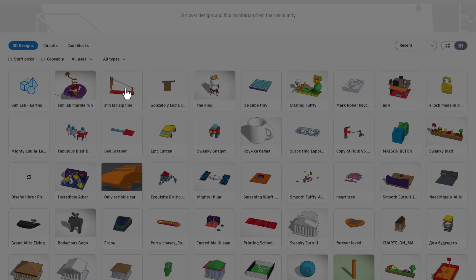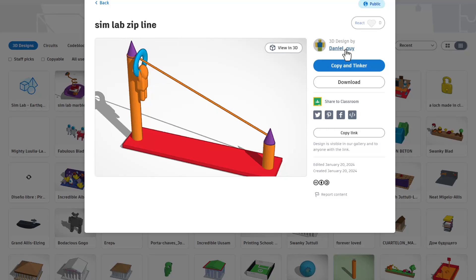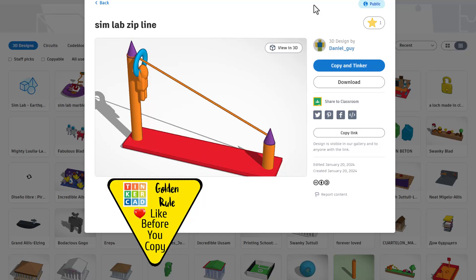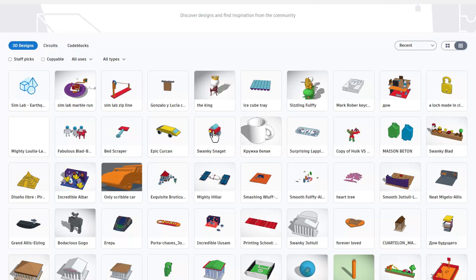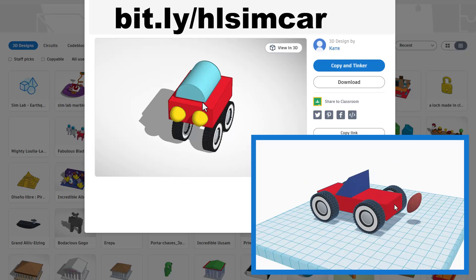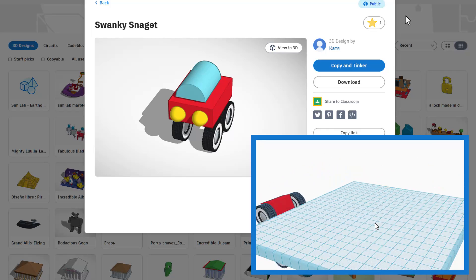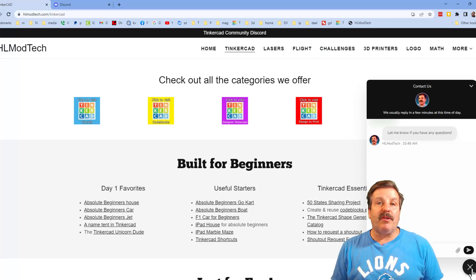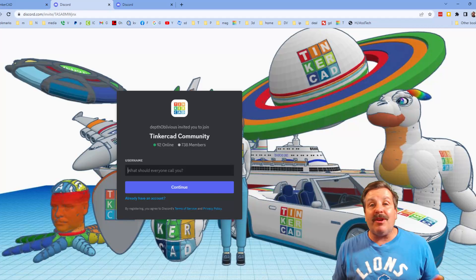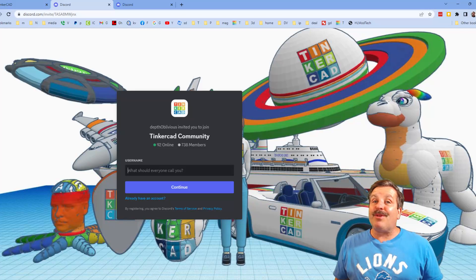That is fantastic. Check out this fun zip line by Daniel Guy — absolutely fantastic. Notice he is allowing copy and tinker, so make sure you follow that golden rule and give a reaction first. All of these projects are absolutely fantastic. Note this cool car — that reminds me of the brand new SimLab wheels and axles. I've got a tutorial that will show you how you can make that move in minutes. There is also the sweet built-in messaging tool — you can click that button, add your question, comment, or suggestion, and reach me almost instantly. I also want to highlight the link to the Tinkercad Community Discord. We've got more than 700 members, and it is a fantastic place to talk everything Tinkercad.